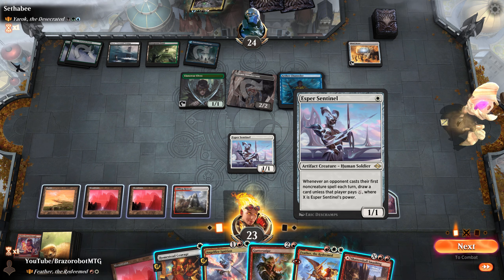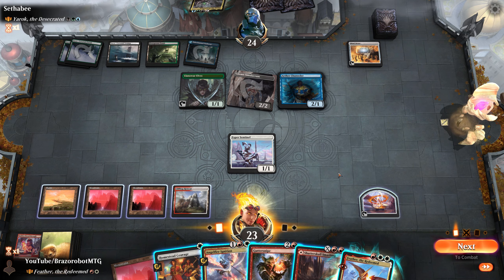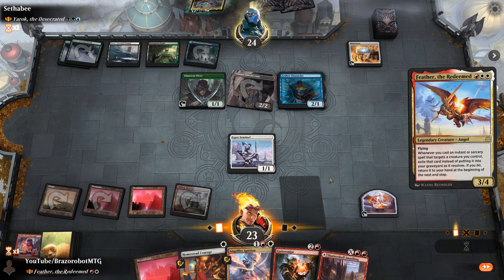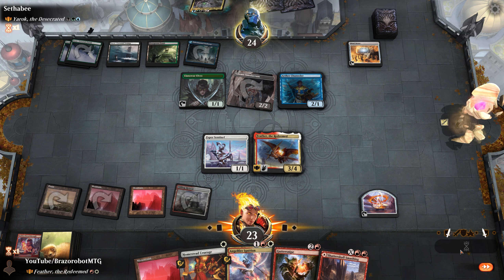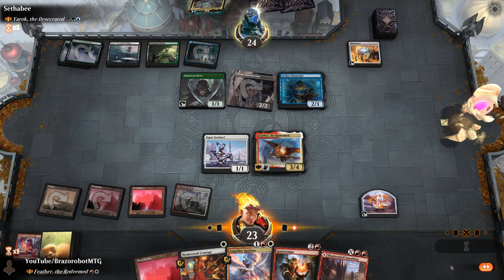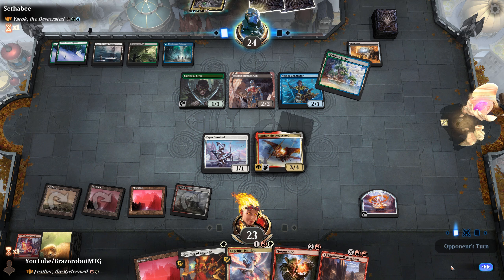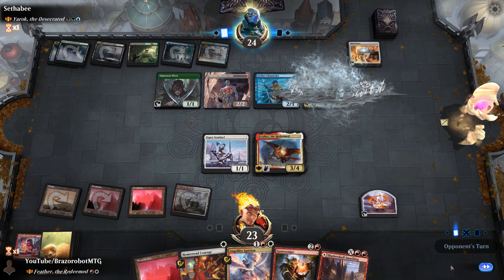Still no protection spell — maybe we are supposed to mulligan for hands with a protection spell in your opener, but Esper Sentinel turn 1 and the other cards... I don't think we had to ship that hand. Here comes Feather again. Opponent found the pathway so they have perfect mana. We could play the Homestead Courage on Esper Sentinel but we need to use our treasure for that, and I don't think we need to do it. The reason is that if we put a counter on Esper Sentinel, the tax is bigger. Yarok hits the battlefield.